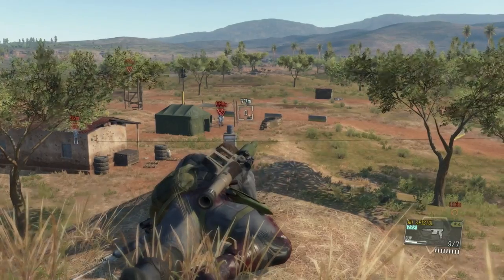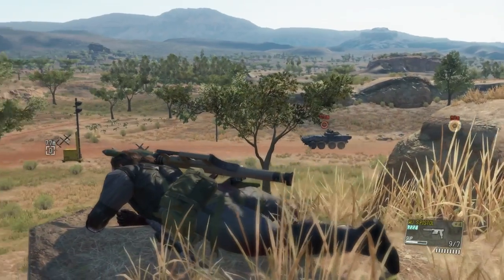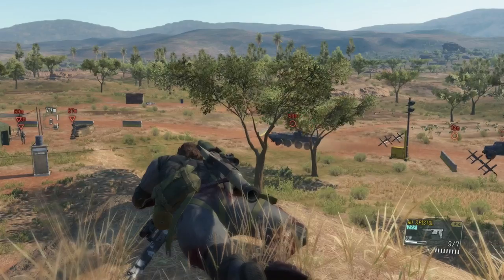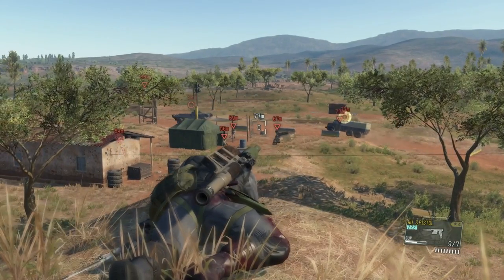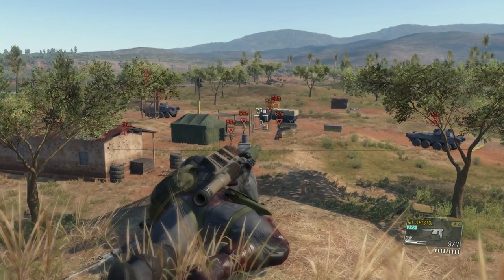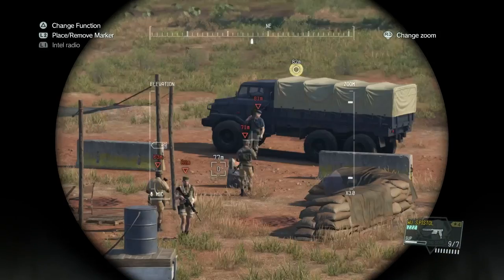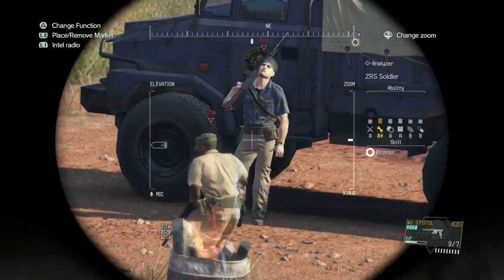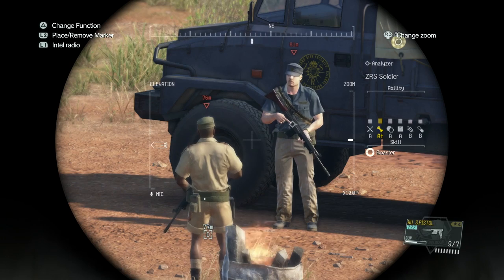If the conversation doesn't happen during your playthrough — the guy will definitely get out of his vehicle but sometimes he doesn't have the conversation — you'll need to restart the mission and hopefully it will happen next time. It did take me a couple of tries. A few times the other guy just stood there, or didn't even walk up to him at all. Once the truck arrives, use your binoculars to listen to the conversation.